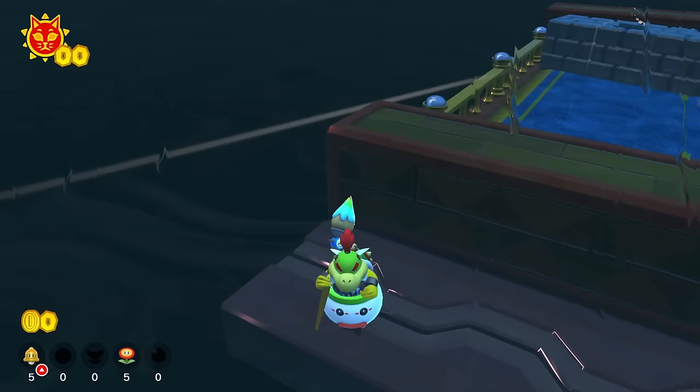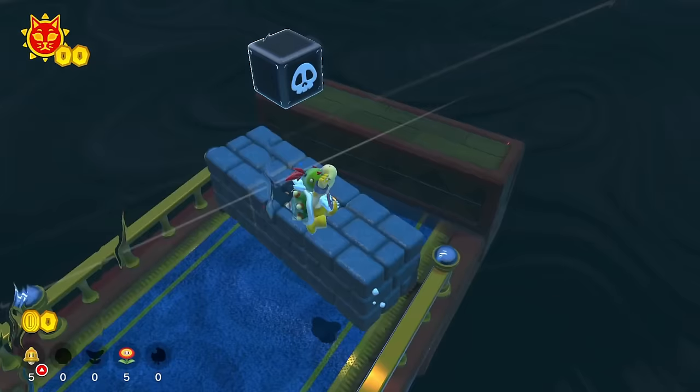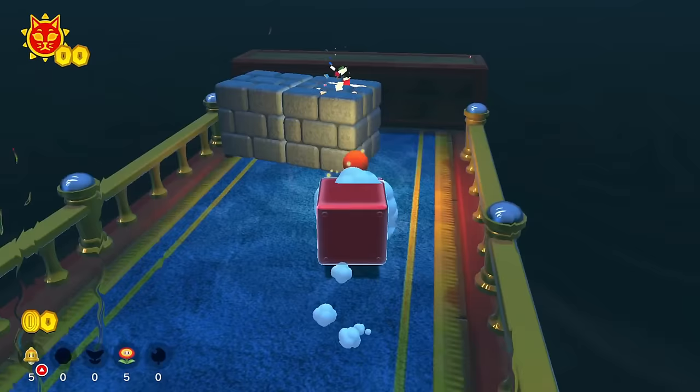Let's actually take a hit of damage, because this power-up — I'm not sure if it shows up properly when you have another power-up active. There we go, now it works. So if you have another power-up active, for some reason you can't grab this one. But now we can destroy these blocks over here and go into the warp box.